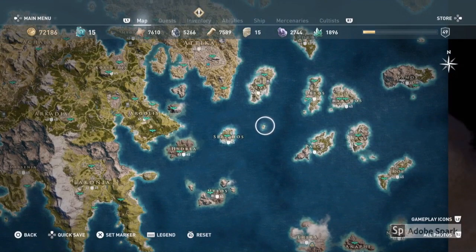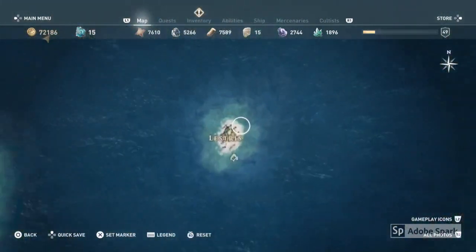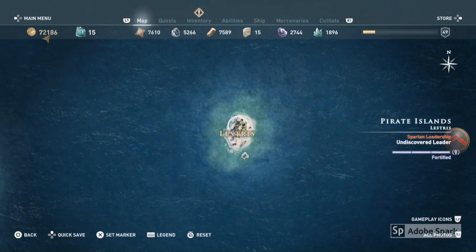It's actually this island here, which I think is called Lestris, that you need to go to — which I didn't see at all; it doesn't show up on my map. But there is a side mission called 'Lost and Found' and you need to start that mission, where you rescue some stranded pirates, and that kick-starts the side mission quest line in order to get your trophy.